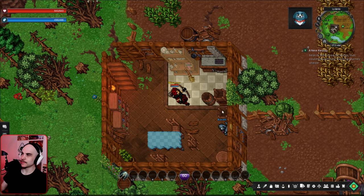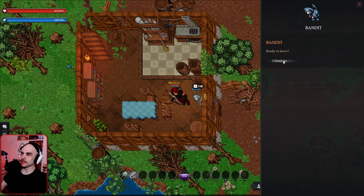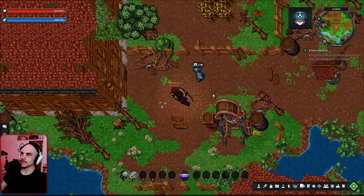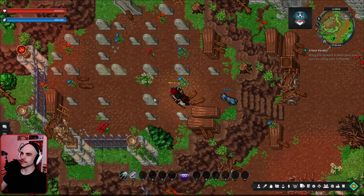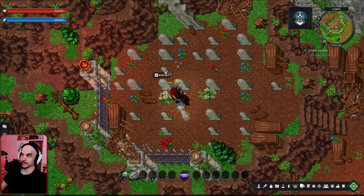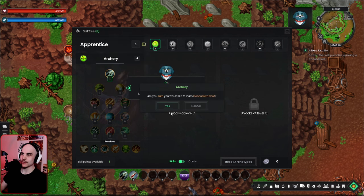We search the house for useful items and find potions, then it's time to leave. We have to gather some flowers and bring them to mom and dad, but they're on the graveyard — they died! I definitely missed the part where they died. That's okay — now we can learn another skill: Viper Arrow or Conclusive Shot. We go for Conclusive Shot and head to find a way to the docks through the northern woods.